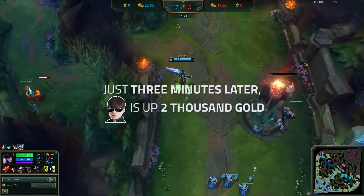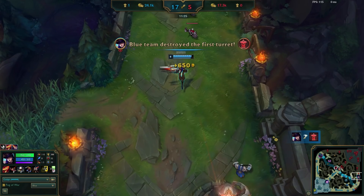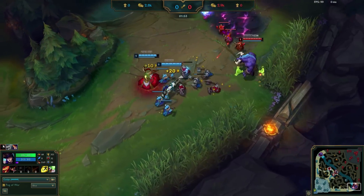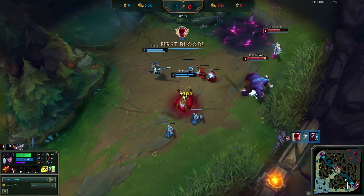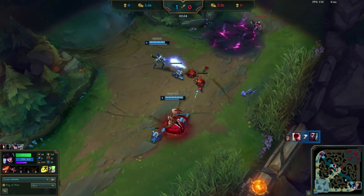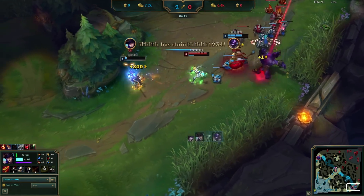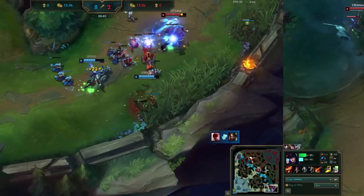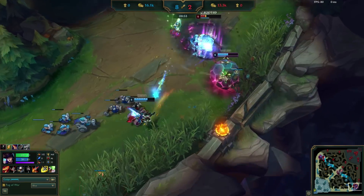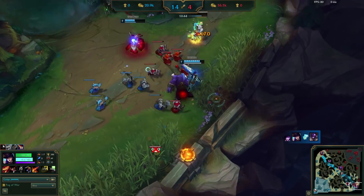Deft has extended his 400 gold lead from earlier into a massive 2000 gold lead just three minutes later. He goes on to win the game at the 15-minute mark. The focus here is how Deft was able to control the lane from the very start — immediately taking control with his wave clear advantage and then using his range to chunk Ezreal out and make him play further back. The fights were still close due to excellent play from both supports, but over time Deft was able to win out in the bottom river fight. Off of that fight, the XP lead Deft and Morgana had allowed them to engage repeatedly against Ezreal and Alistar, rapidly snowballing the lane in their favor.